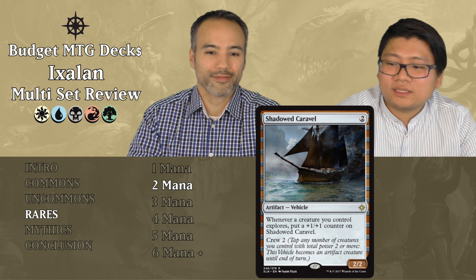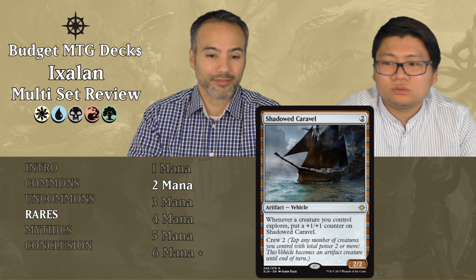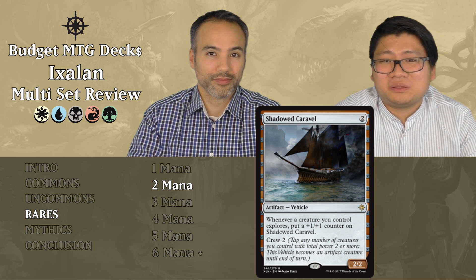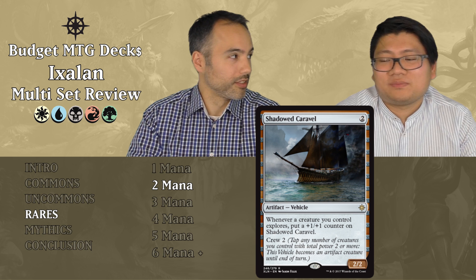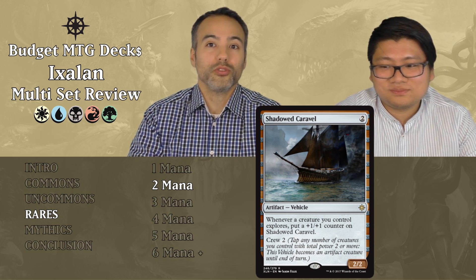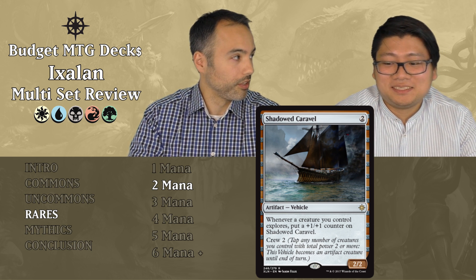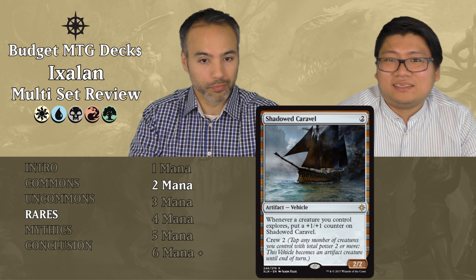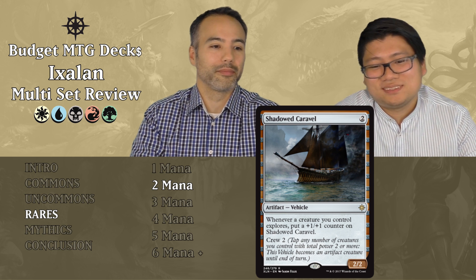Shadowed Caravel costs two mana — a 2/2 vehicle. Whenever a creature you control explores, put a plus one, plus one counter on Shadowed Caravel. Crew cost is two. It's a 2/2 for two on its own, and you need another creature of two power to crew it — you're basically hurting yourself. This thing should be at least a 4/4 to make it worth crewing. To become a 4/4, you'd need to explore twice, and that's not going to happen. Put it aside.